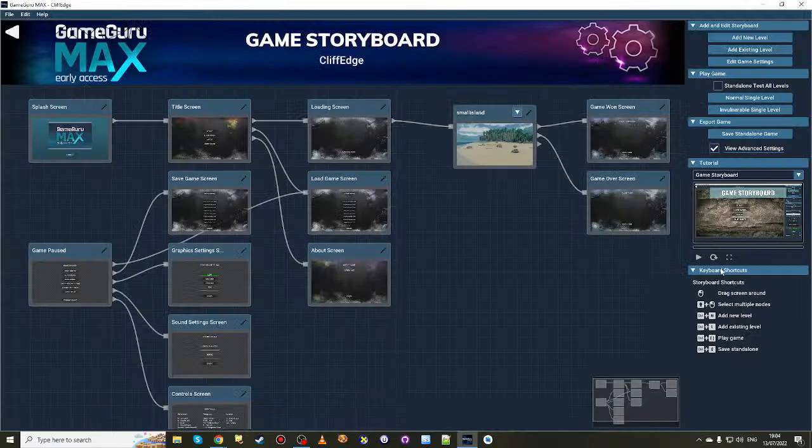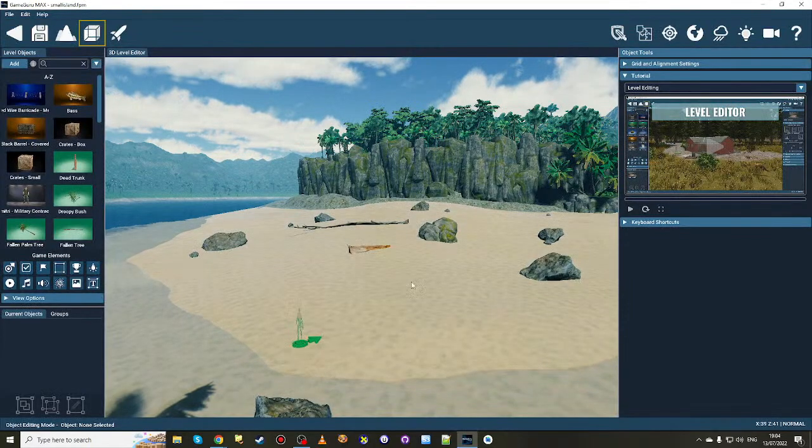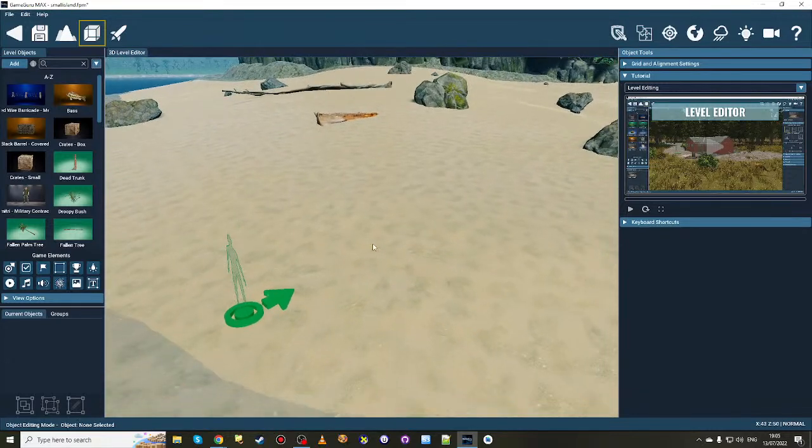Let's just go into a simple level — this is one I prepared earlier, based off the island showdown with some entities deleted so we can get into it quickly. What I want to show you today is I have refactored the way the weapons and animation system works so it's a bit cleverer, and it's solved a couple of problems that were lurking in the issues board.